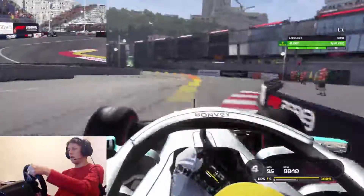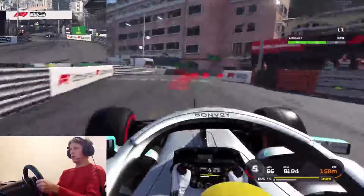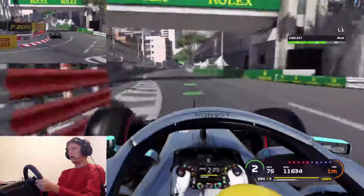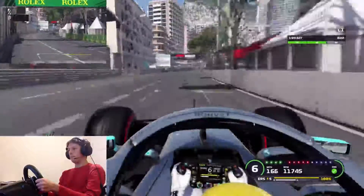And then into the swimming pool section, taking a good line through there, avoiding that bump on the left — that's just going to lose you time if you hit it, probably sending you into the wall as well. Being a tiny bit conservative on the exit of Rascasse — didn't want to spin up my tyres. And that is the end of the lap.